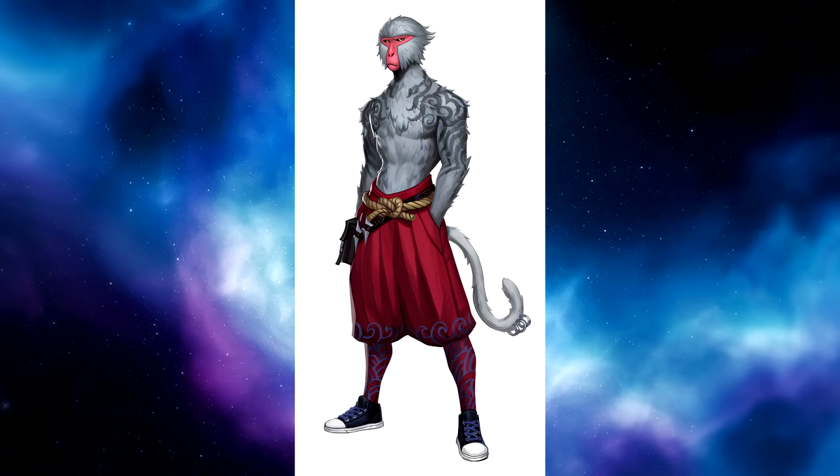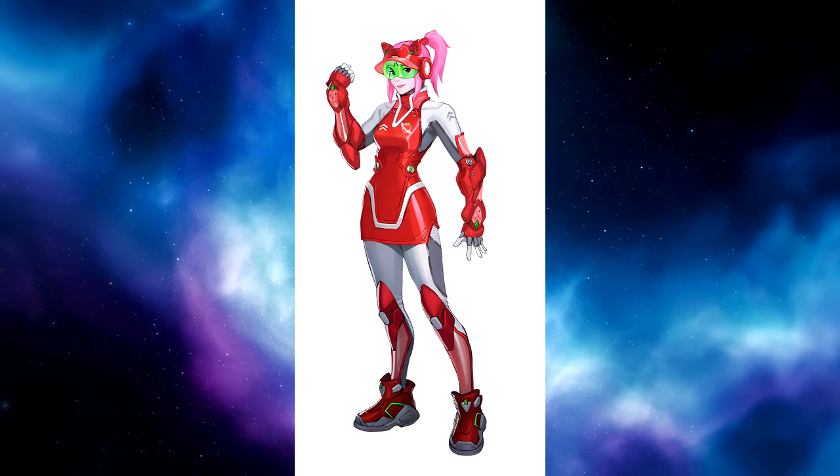Another animal skin — this guy's wearing Chuck Taylors! He looks chill and mean at the same time. He's got tattoos on his fur, which is kind of weird, and look at that tail — it's got piercings on it. A casual looking yet intimidating animal skin, that's for sure.